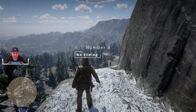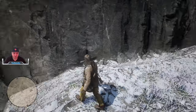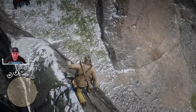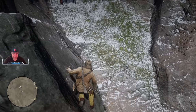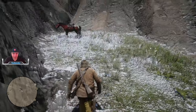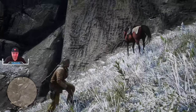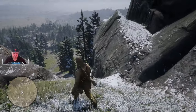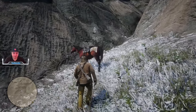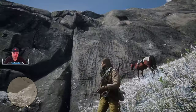Coming in at number 4 is the No Sliding mod. The No Sliding mod allows you to do just that — any hill that would previously cause your character to slide will not do so. Keep in mind this mod only focuses on the character's ability, so your horse will follow you into difficult terrain and could potentially die from sliding off. It's good to hitch your horse up, and you'll be able to explore all kinds of crazy mountains.